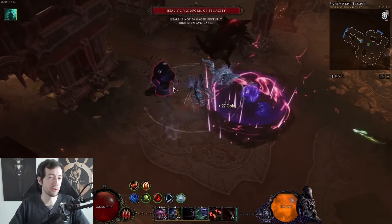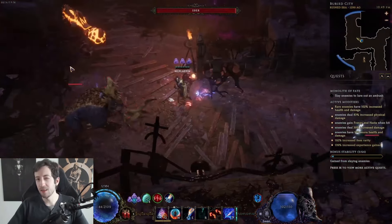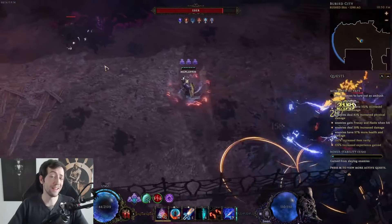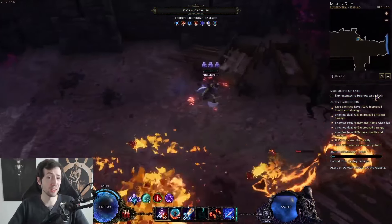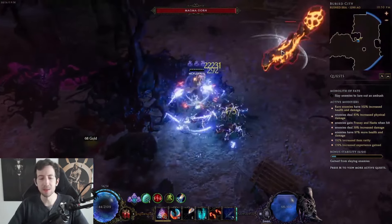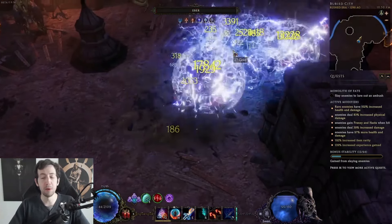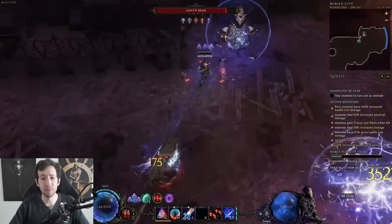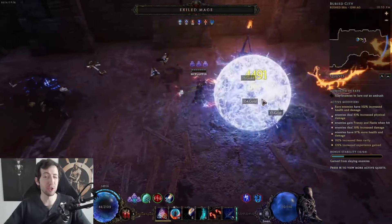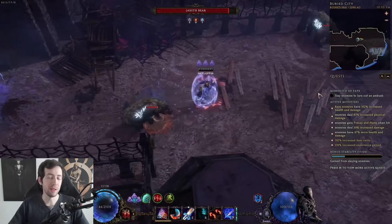Next up we have McFluffin's Spark Charge Runemaster. This is a build with very easy resource management which uses a skill called Mana Strike — usually a melee attack but transformed into a ranged attack — and like this you trigger Spark Charge, which is the main source of the build's damage. You run around with tons of defense; there are extra defensive skills and again this is a low life build in the late game with extra ward generation from Exsanguineous and the ward gained based on missing life. You constantly push enemies away with knockback, making it a super safe, relatively easy build to play.